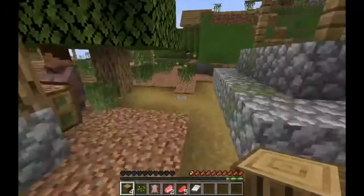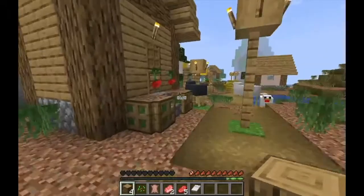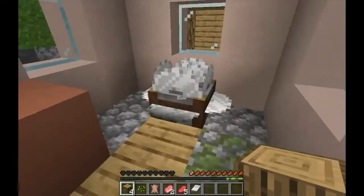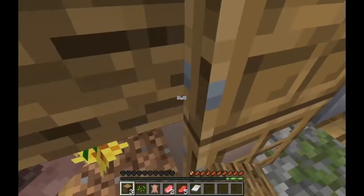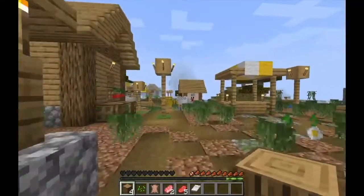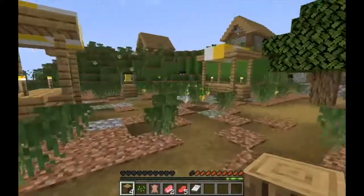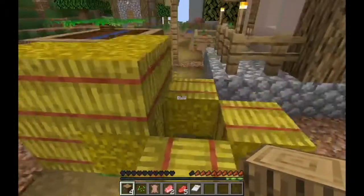There's their bell — I might steal that. And a golem, all cool! Baby villager. This guy doesn't have a job. Oh wait, there might be some loot in this house. Nope, only a stone cutter. Let's see what else I have — oh, another bell. Okay, I might have to make a pickaxe and grab those. No loot in here.